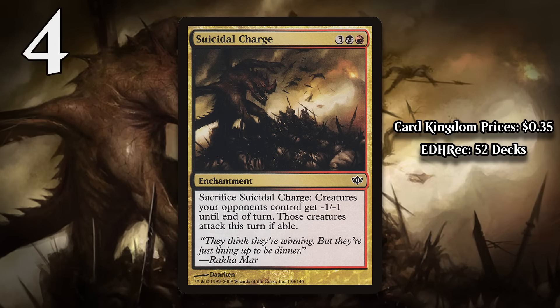At number 4, it's Suicidal Charge. For three generic, a black, and a red, you can sacrifice this enchantment to give your opponent's creatures minus one, minus one until end of turn. They also have to attack this turn if able. Giving all of your opponent's creatures minus one, minus one can be pretty significant in the right matchup, but there are lots of cheaper ways to do it, many of which don't involve you having to put a permanent into play first. Making all of your opponent's creatures attack you is a cool effect to add to the debuff and it's certainly flavorful, but there are many situations where you simply can't take advantage of the weakened state of your opponent's creatures. Sometimes it can give you an opening to crack back, but there will be many more situations where this kills nothing and forcing your opponent's creatures to attack you doesn't matter either.